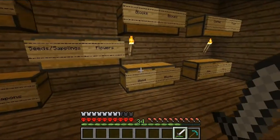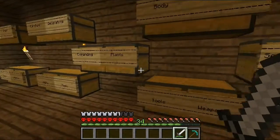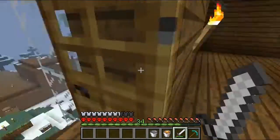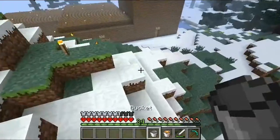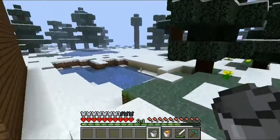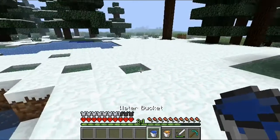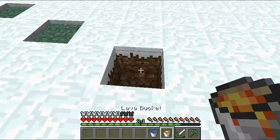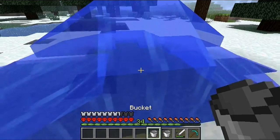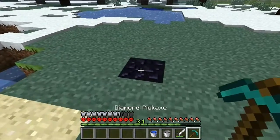First things first, we're going to go find some obsidian because I want to get that nether portal going ASAP. We're going to take this bucket and make it the easy way. This will be our inauguration of the pickaxe, and I do plan on making this pickaxe a lot better soon. All right, and this is our first block of obsidian — hope everyone's ready!